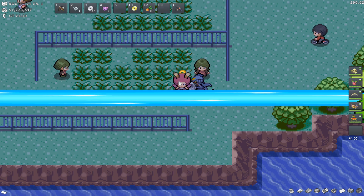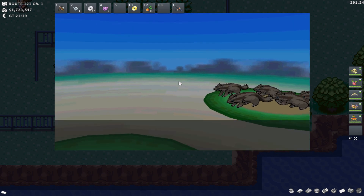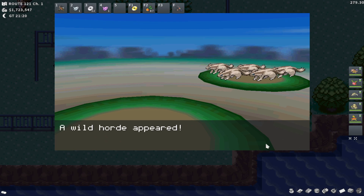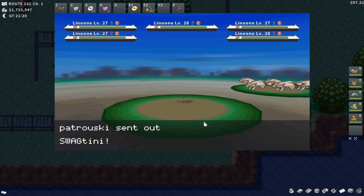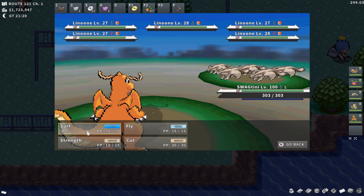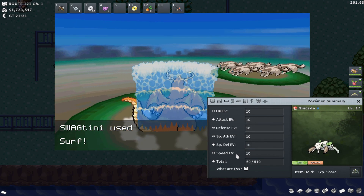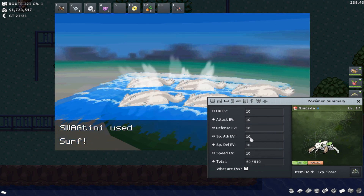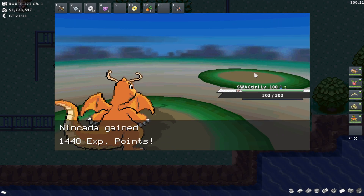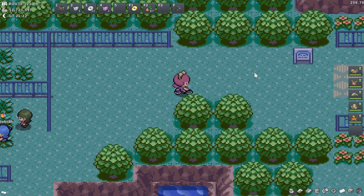Pretty close to a PC. You're going to be encountering Linoone here — they're going to give 2 Speed EVs per Pokemon, so the typical desired 10 Speed EVs per horde. Go ahead and check our Nincada beforehand, then Surf them down. 10 Speed EVs on our Nincada — perfectly even across the board. This is a pretty good spot; I actually thought the Speed spot would be a little awkward for Hoenn, but I was surprised to find it was pretty dang nice.